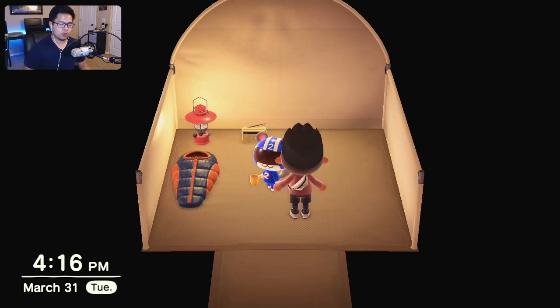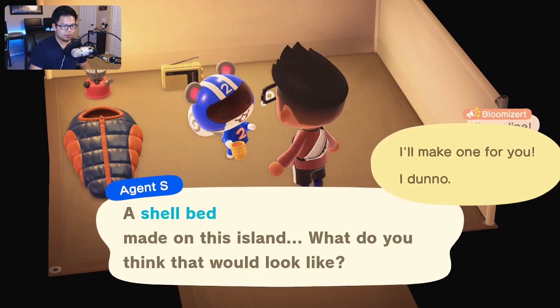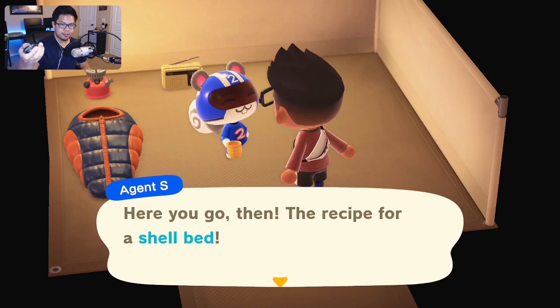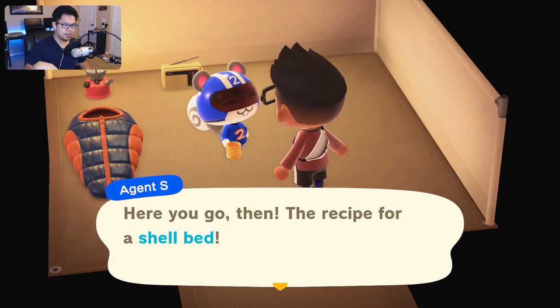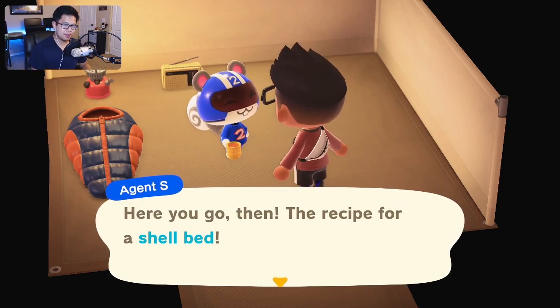The first thing you're going to do is talk to the villager a couple of times. What you're trying to do is activate a prompt where the villager asks you to craft them a specific item — in this case, a shell bed. The awesome thing is that if you don't currently have the recipe for the item they're looking for, they will just give you the recipe.